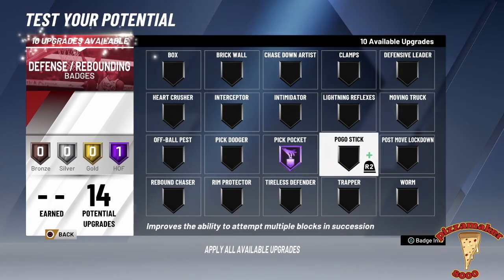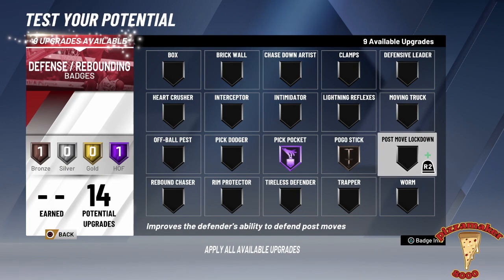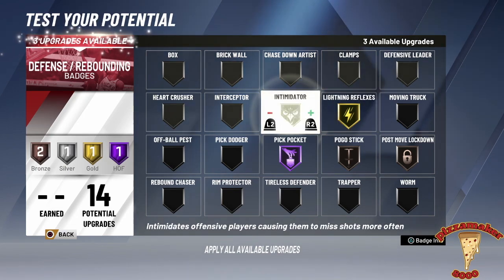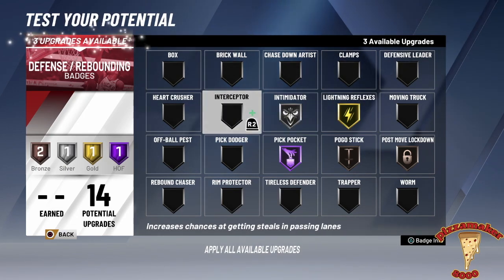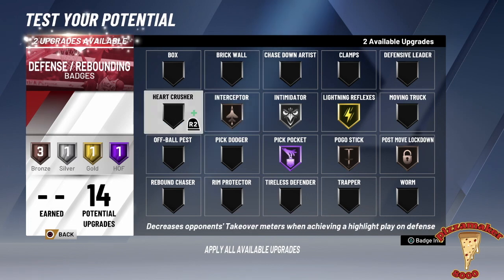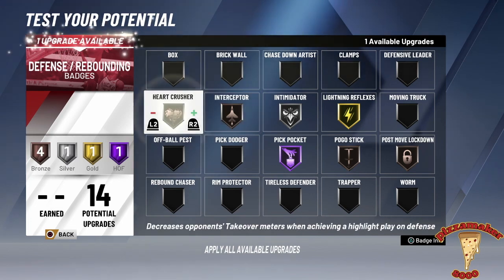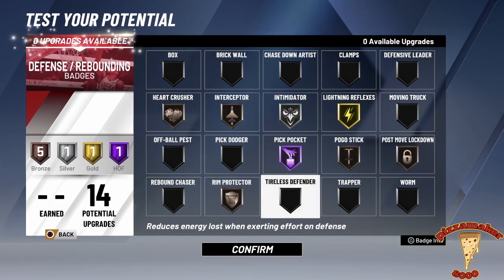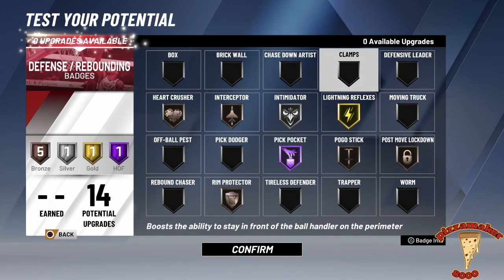I'm going to max out Pickpocket at Hall of Fame. Then I'm going to go over to Pogo Stick and Lockdown and make them both silver. I'm going to go up and get Lightning Reflex — quick reflexes — at gold, Intimidator at silver, Interceptor at bronze, Heart Crusher at silver, and Rim Protector at silver. I have no more upgrades left. I think this looks about right for a Kawhi Leonard-type player.